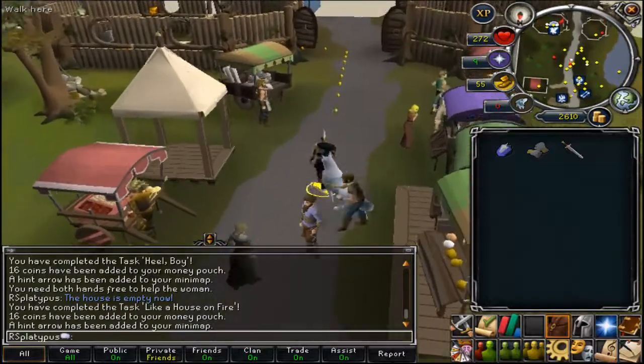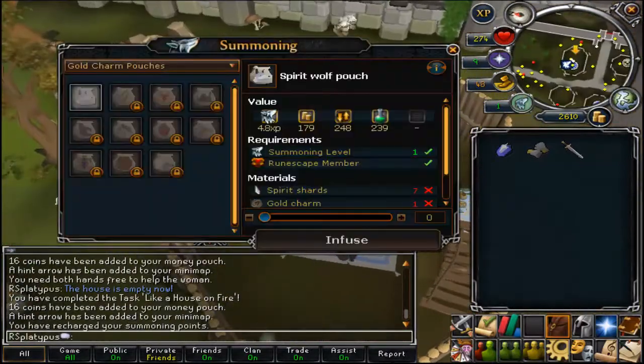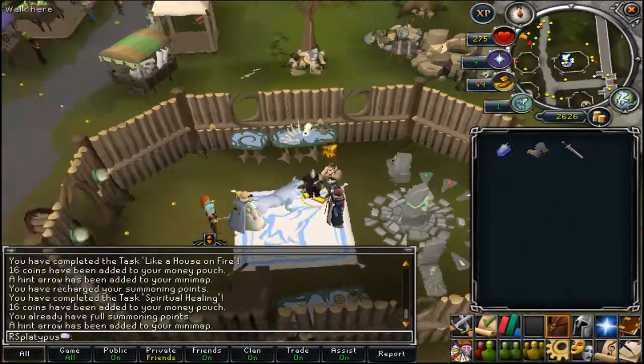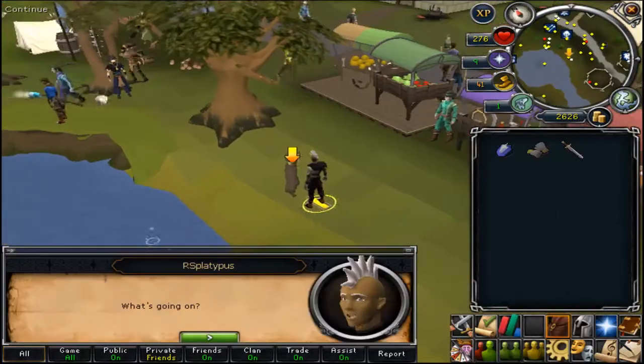Now you're going to run south back into the pickup sticks area. Renew your points. And now you're going to run north and talk to Olga.